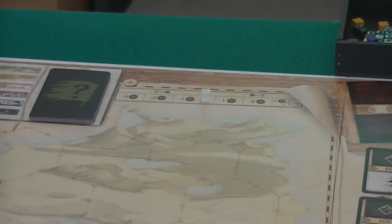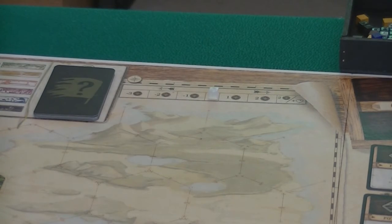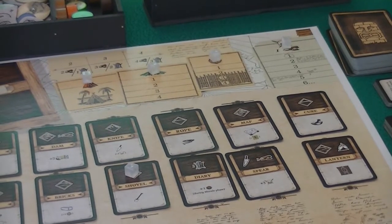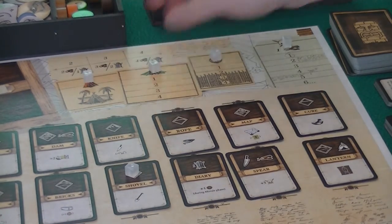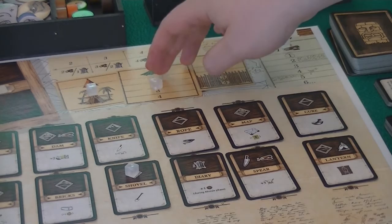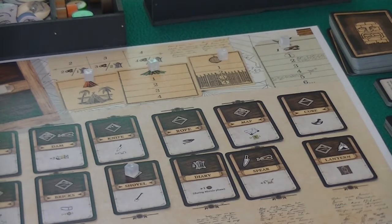You can see we have the morale track, set to zero — we're neither happy nor depressed about being on the island. That will change as people get hurt and if people make camp. Over here we have the shelter area. I've used white cubes placed above the line to show these things have yet to be built; when they are built we pop them down. You can also see the requirements for building, but we'll come to that later.